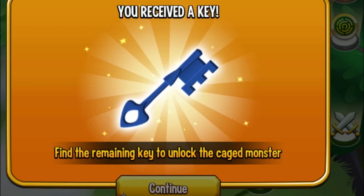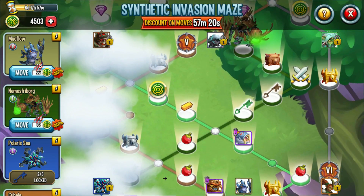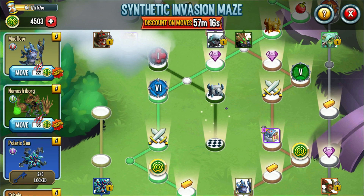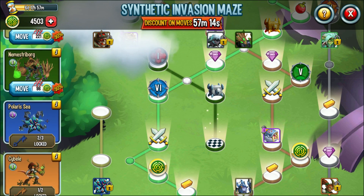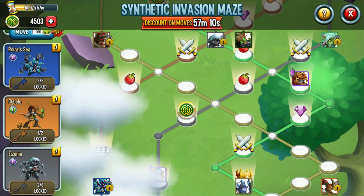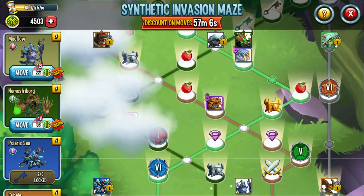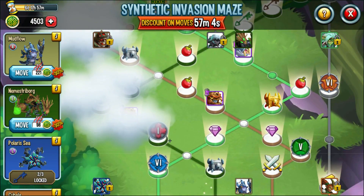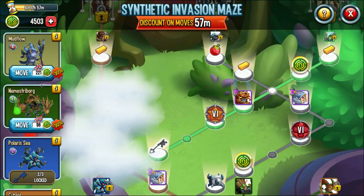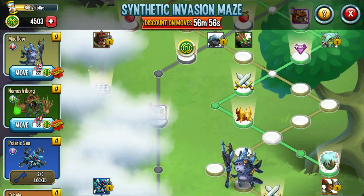Got another blue key, so now I can stop moving this guy because it's going to be a waste of coins — his path goes all the way down and that's where it ends. Wait — I do need to unlock this other monster too, and for that I need an orange key. The orange key must be in this path. I'm pretty sure it can't be on Mudflow's path though.